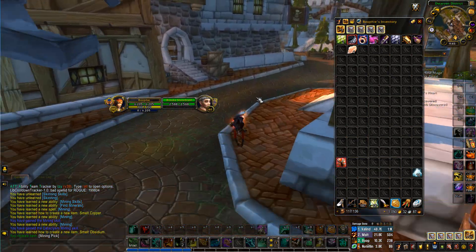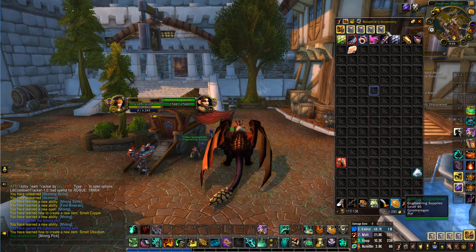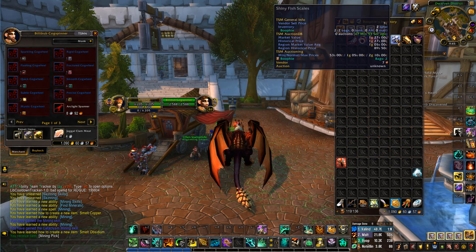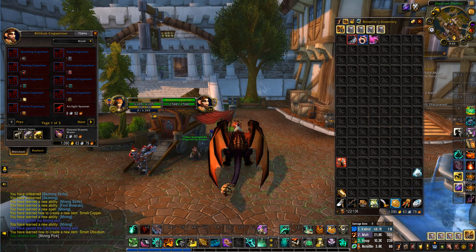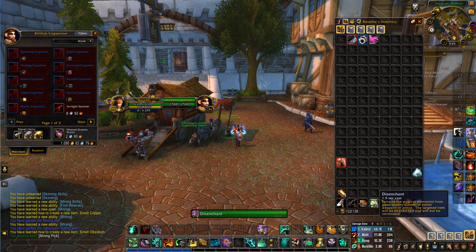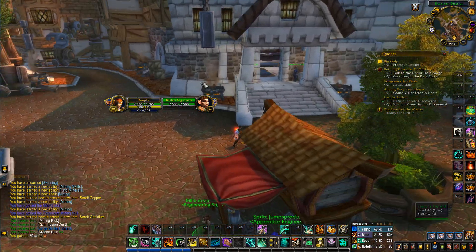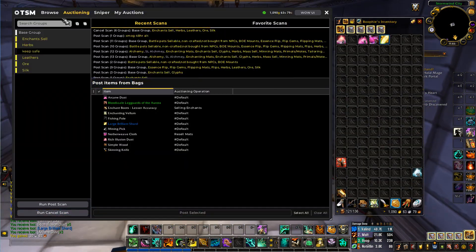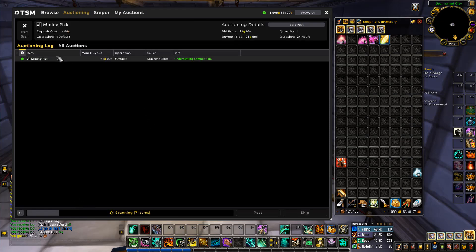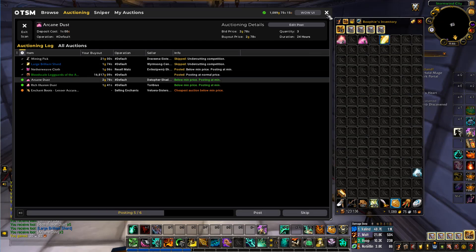We'll clear our bags, put this transmog item up on the auction house. We can disenchant some of these too. We got a double enchantment — nice. We'll post up these leggings; on our server it's low pop so it might be worth a lot. Turns out they're going for 16,000 gold — that's pretty good.